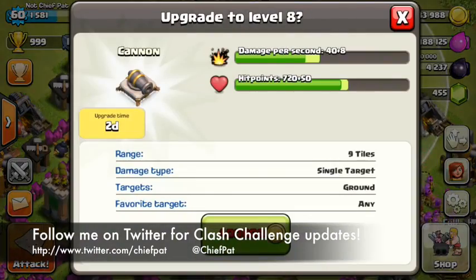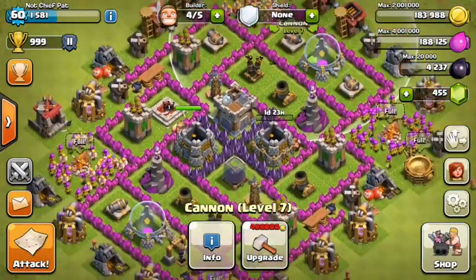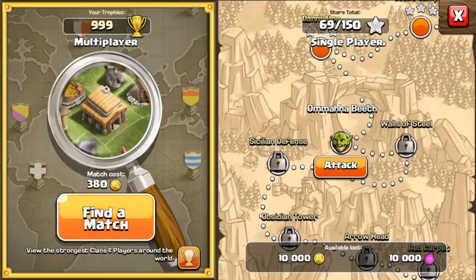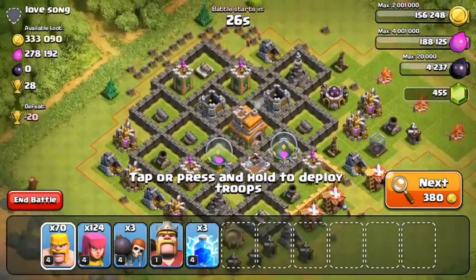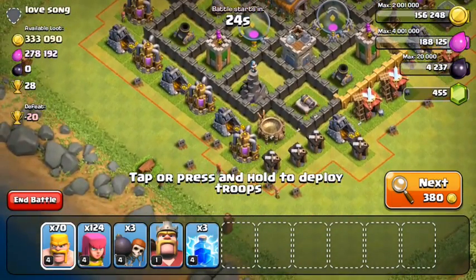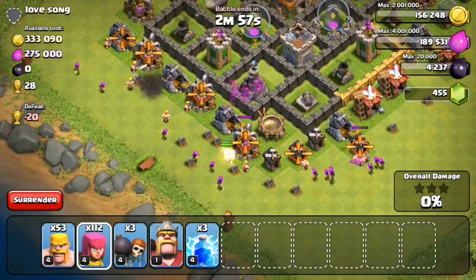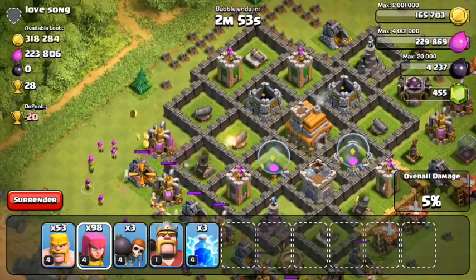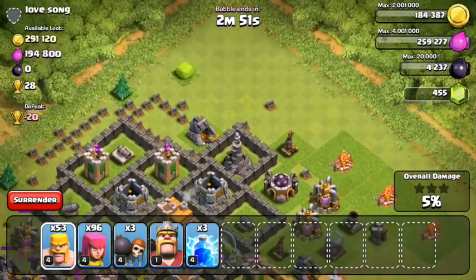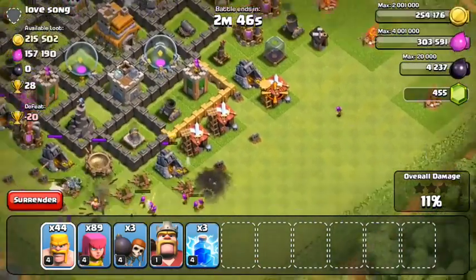First, I'm going to upgrade that first gold storage that we've been talking about — over the last three episodes people have been begging me to upgrade that. Then I'm also going to do that cannon I've been talking about. For the rest of the gold, I want to upgrade the other gold storage and also upgrade either the Tesla or the air defense. Those are really my last two defensive upgrades. Then I'm going to keep focusing on walls a bit and start upgrading some barracks with my elixir, and let's attack a couple of these first bases.